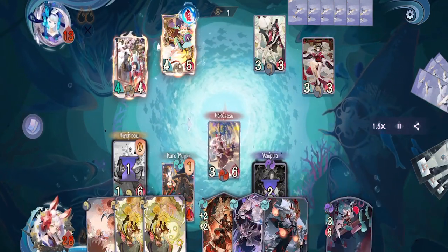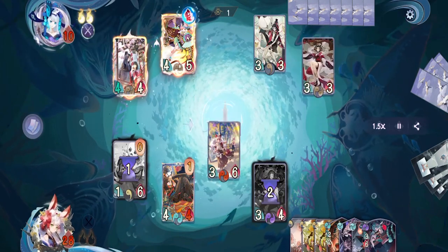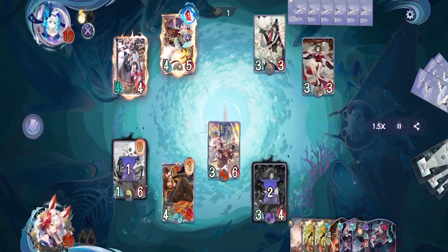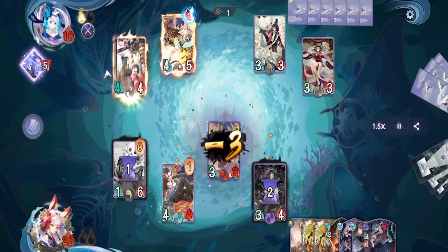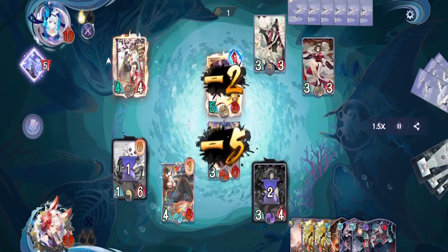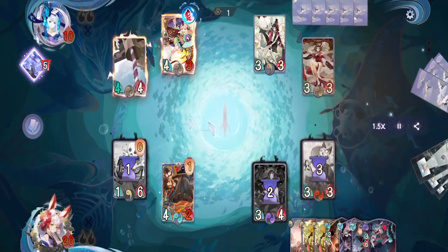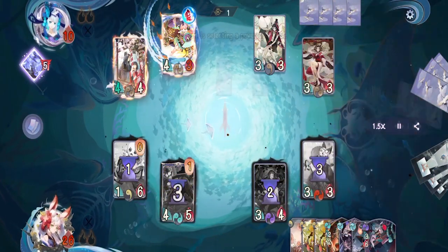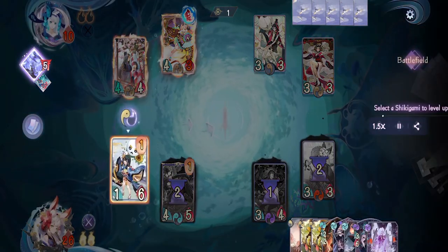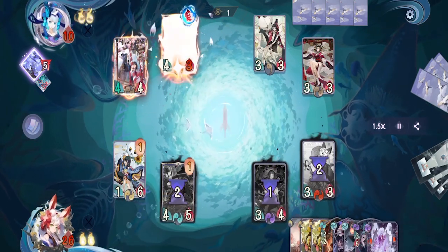On our turn we put Oath of Protection on Hakuzosu then attack — this is also a misplay; I should have just let him stay back and let them attack for one turn. On their turn they activate Tamamo's field, which activates his skill almost killing our Haku, then King Yohime activates her skill killing our Haku — that triggers the field dealing 3 damage to our Kuro Mujo. Then they activate Soul Strike to kill our Kuro Mujo; thankfully the field only works once per turn. They activate Vicious Let's Go and pass. Next turn they will level up twice so we're just going to pass and surprise them.